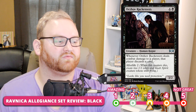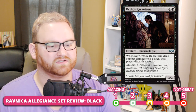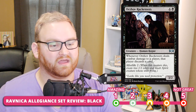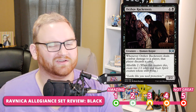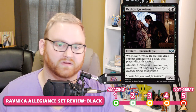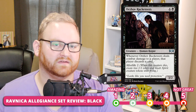Next up, we have Orzhov Racketeers — a 5-mana 3/2 human rogue. Whenever it deals combat damage to a player, that player discards a card, and it has Afterlife 2. Your opponent wants to remove this as quickly as possible because if it gets in for a hit, they discard cards; and if it doesn't get in, you still get two 1/1 flyers. That's very powerful for 5 mana. I'm putting it at the 3-slot for Draft and Sealed. For Standard, it's a 5 — a little too expensive. If it were 4 mana I could perhaps see Standard play, but for Draft and Sealed it's perfectly fine in Orzhov lists.